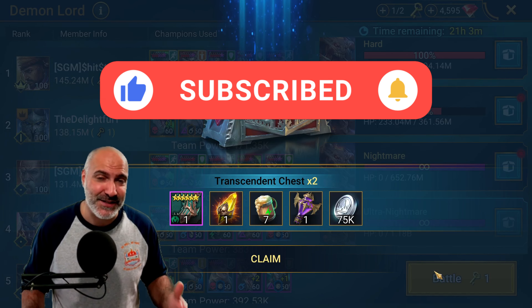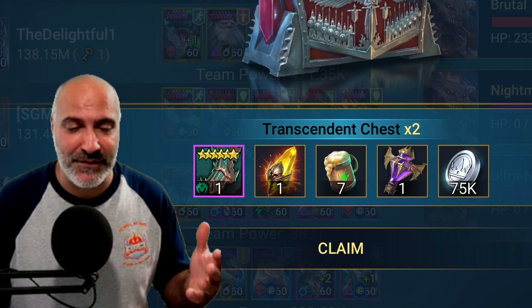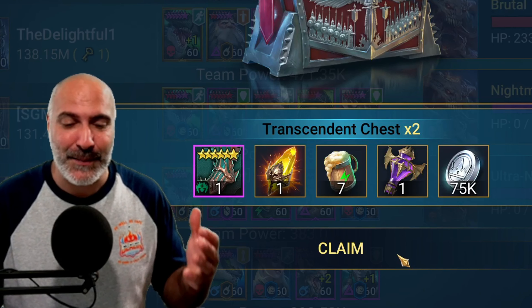Lamboss is one of the biggest things in Raid Shadow Legends. It's going to help progress your account so much. It's the main access to shards, books, and so much more. But the question is, how do you create a team and what are the basic things you need to try to get to that Ultra Nightmare Chest? Let's find out.